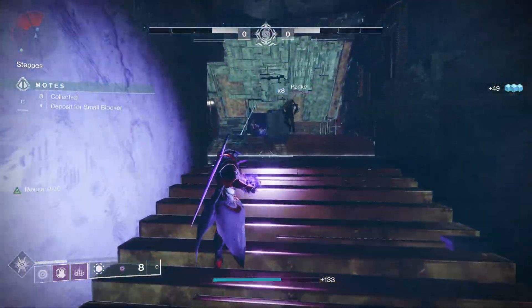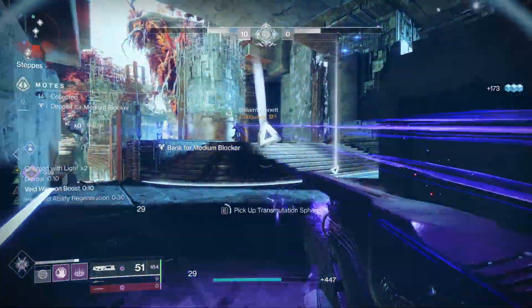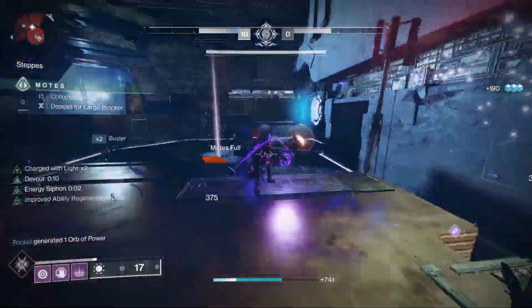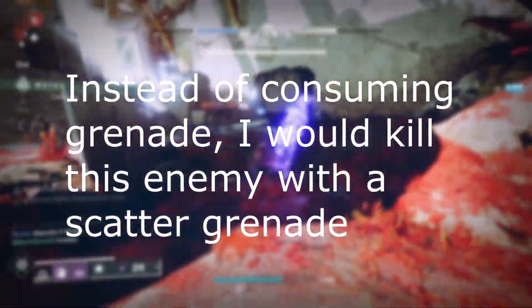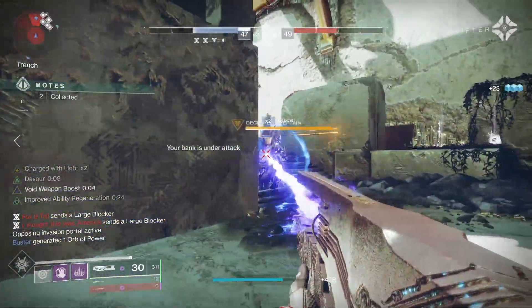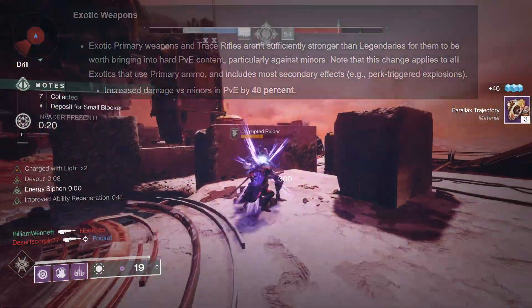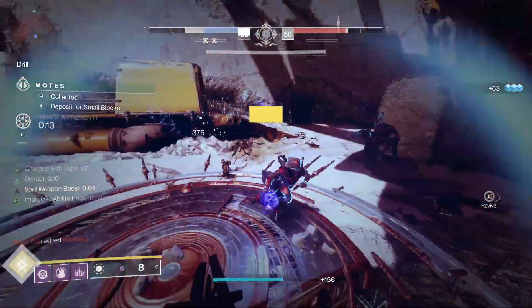This build is heavily predicated around proccing Devour and the health regeneration it gives, because it has a very CQC-centered combat style. The gameplay loop is: get a kill with the exotic trace rifle Ruinous Effigy, consume your grenade, pick up the Ruinous Effigy orb, and go to pound town. After the update, all that changes is you'll need a grenade or melee kill instead of consuming your grenade. What this and the other two builds are about is using Ruinous Effigy to take out adds. Bungie confirmed exotic trace rifles will do 40% more damage to red bar enemies, so it will be even easier to spawn a transmutation sphere.